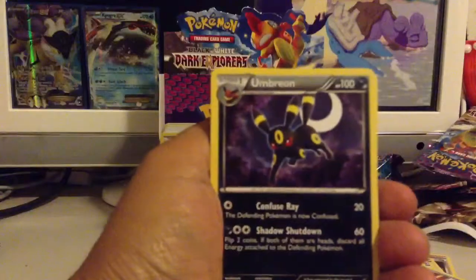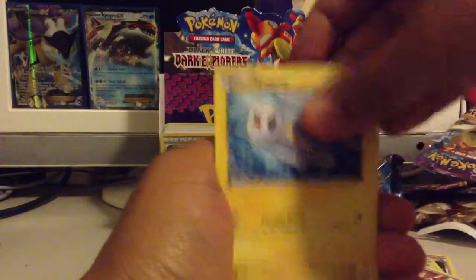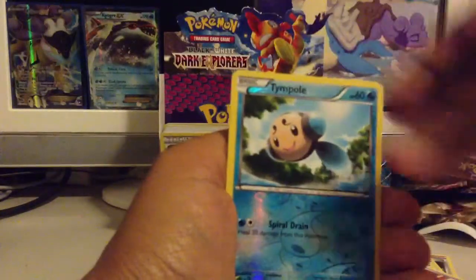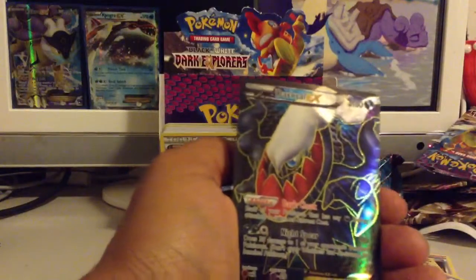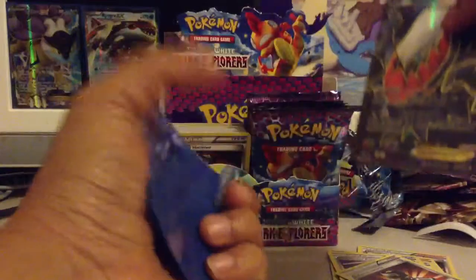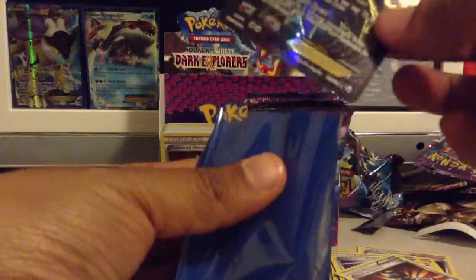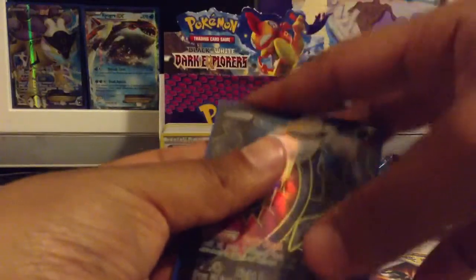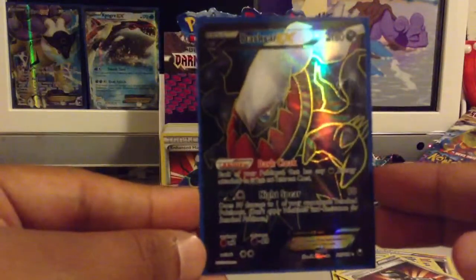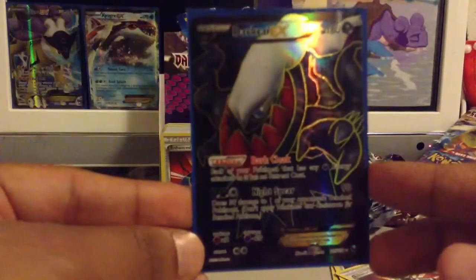Next pack starting off with an Umbreon, Yamask, Torkoal, Lil Pup, Tynemo, Primplup, Zorua, Shelmet, Timple Reverse. And this is exactly the card I wanted the most — a Darkrai, and it's a Full Art Darkrai! Definitely happy with this pull. One of my favorite Pokemon, certainly one of my favorites from fourth gen, and one of the decks I play really often involves this guy. It's really nice to pull.